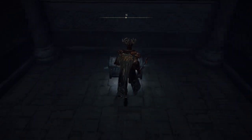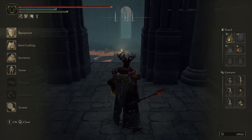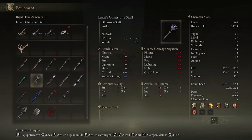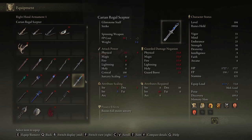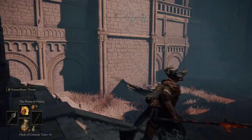Let's check this chest out. Lusat's Glimstone Staff — is this another staff? Staff of the primeval glimstone sorcerer Lusat. Only those who have glimpsed what lies beyond the wisdom of stone may wield it. I only need 52 Intelligence — wait, 60 Intelligence for this one? Jesus. It enhances the power of all sorceries but consumes additional FP. That's a really big downside — and it also reduces casting time of all sorceries, but the additional FP cost is a really big bummer.